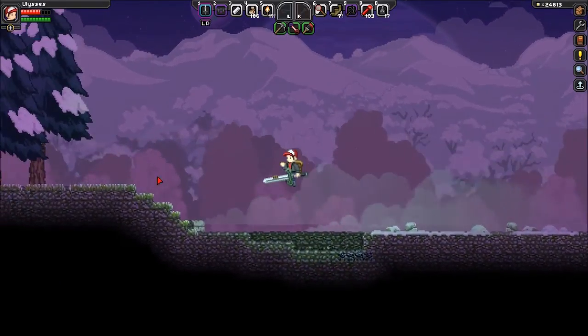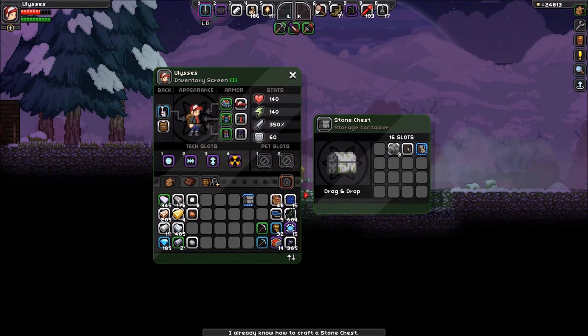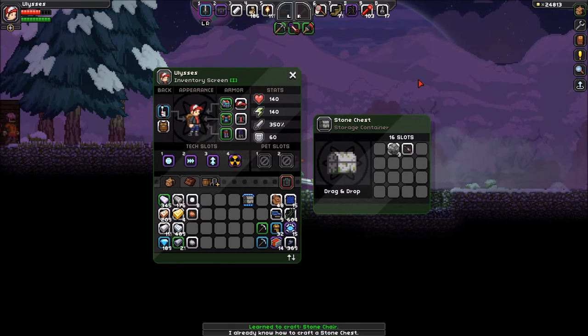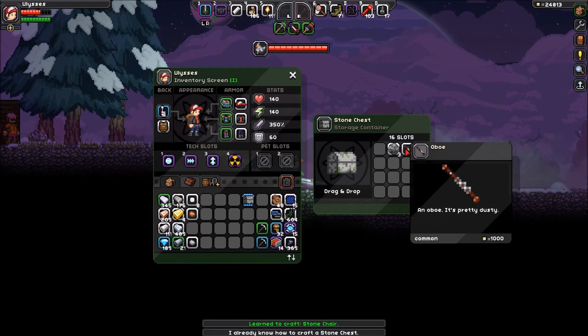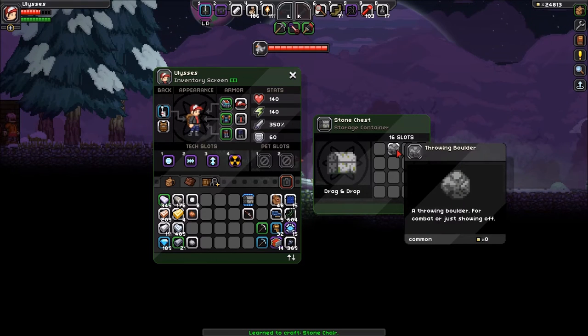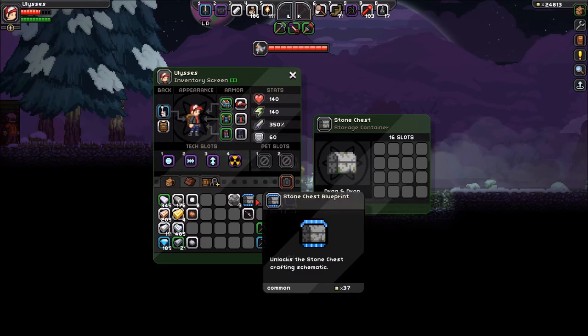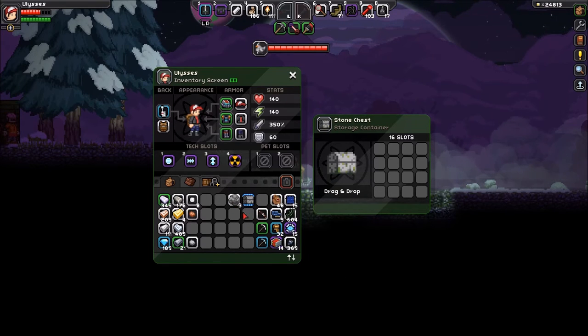Wait a minute, is that a chest that I missed? There's a chest here this whole time. Apparently we know how to make that. There's some kind of robot chicken running around. Oh, an oboe — nice. And some throwing boulders, for combat or just for showing off. We can sell this and the other stuff. I guess we'll hold on to some of it for now.